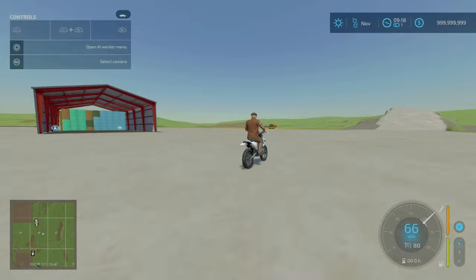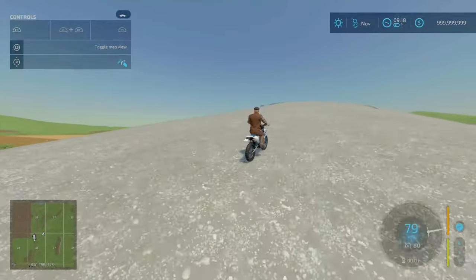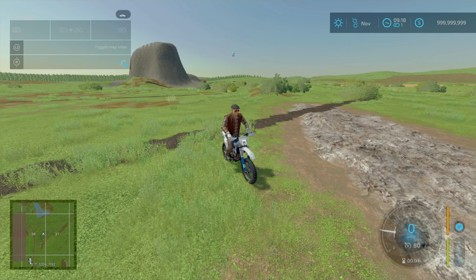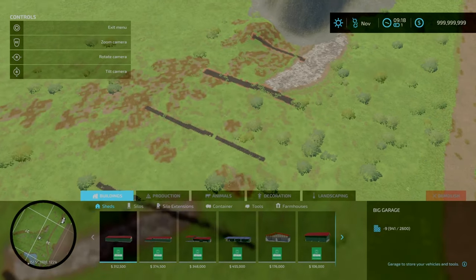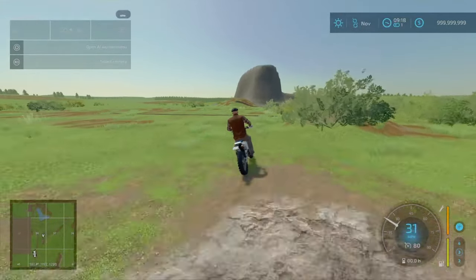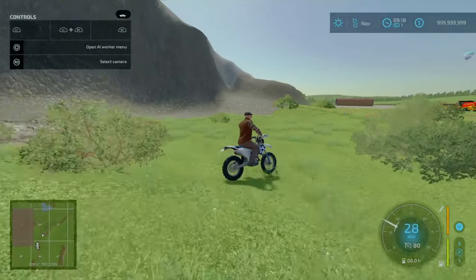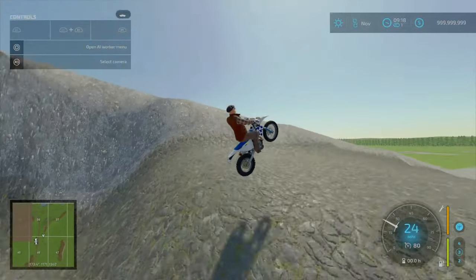Look at how it handles over the bumps! Let's see how it handles these jumps — let's go into drone mode. It jumped about 100 meters. Not too shabby. I think it has a wheelie emote — there we go, we can see the front wheels up in the air.